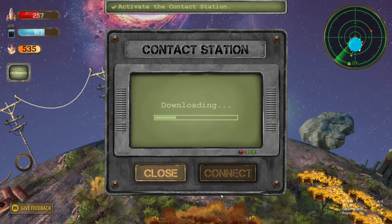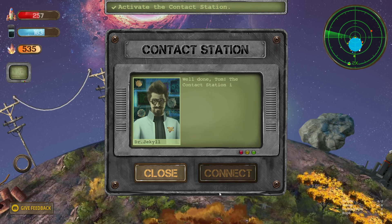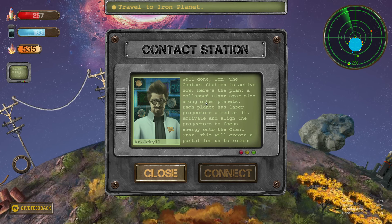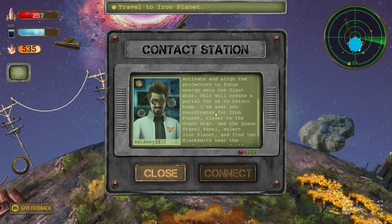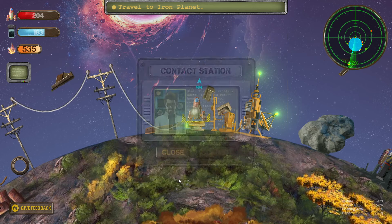Signal received. Press connect to download it. I've done it — it's active. Here's the plan: a collapsed giant star — create a portal for us to return home. I've sent you. Good luck.